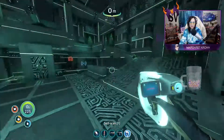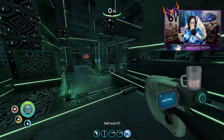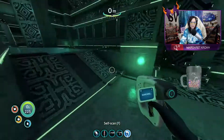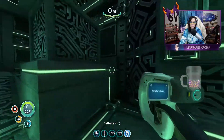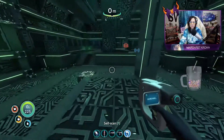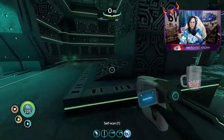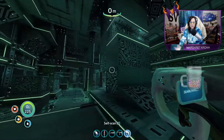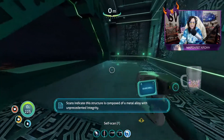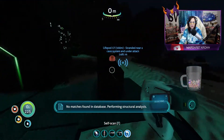I can self-scan again. You can't activate the arch. What's this? Why is there just like a platform here? It's very interestingly designed. Scans indicate this structure is composed of a metal alloy with unprecedented integrity — no match found in database. Performing structural analysis.